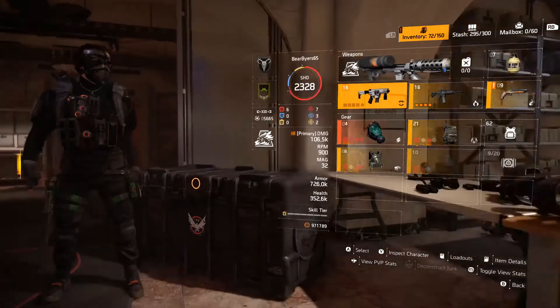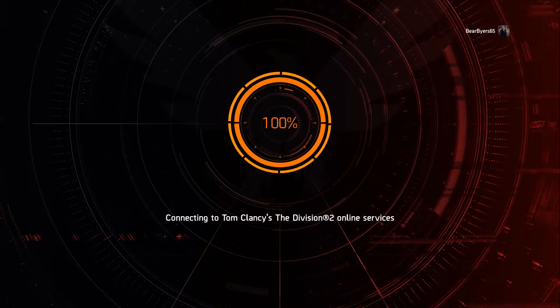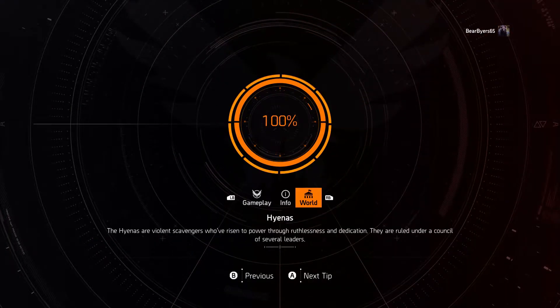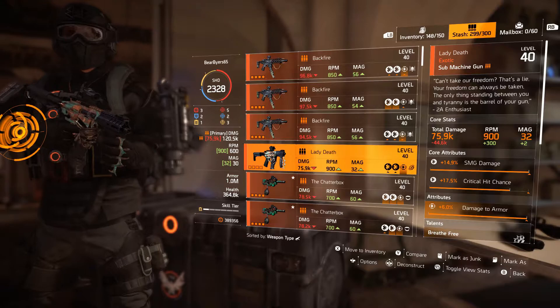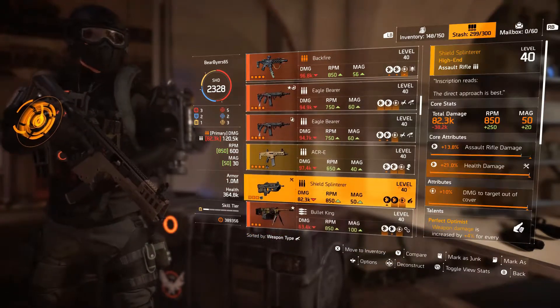We're running Lady Death. What we're going to do is log out of character number one. All that stuff we took off of number one, we're going to put it over here on character number three.